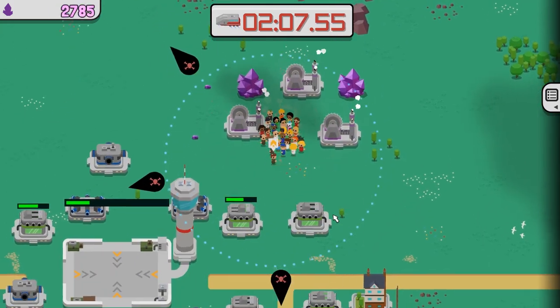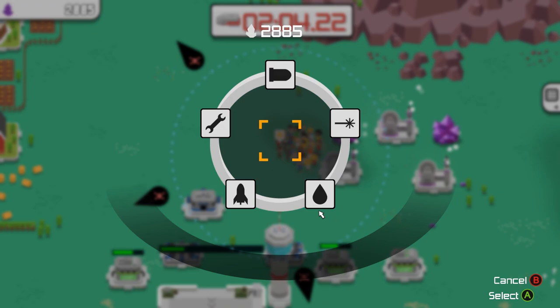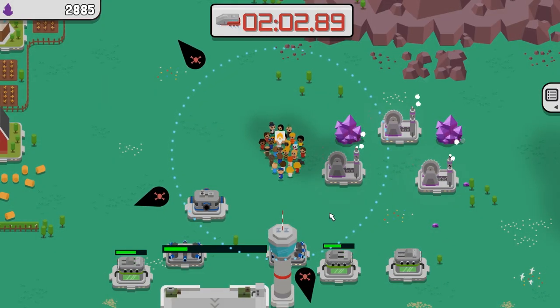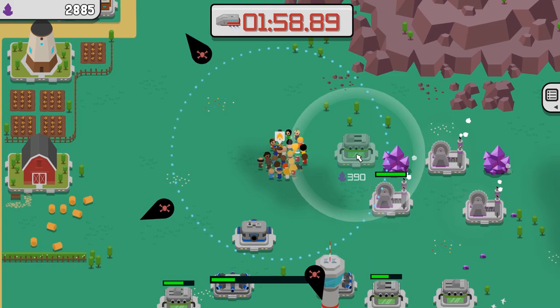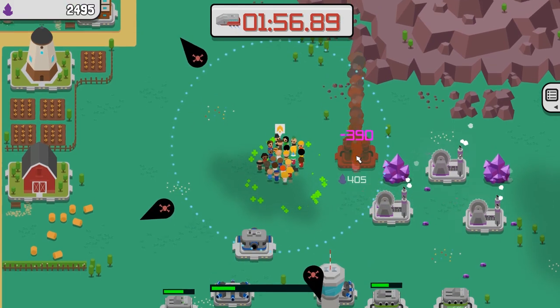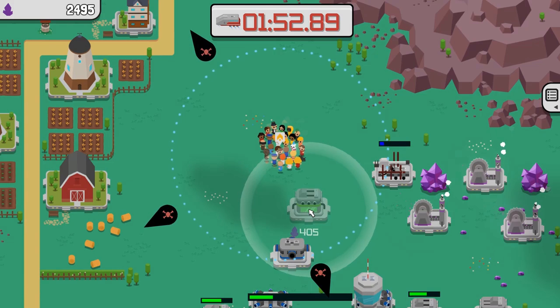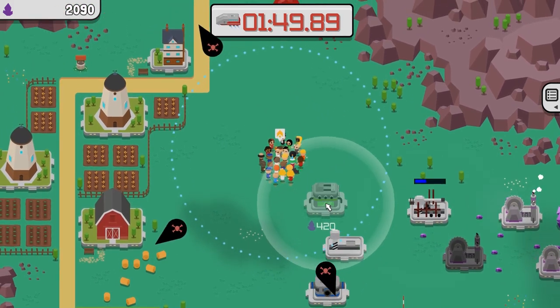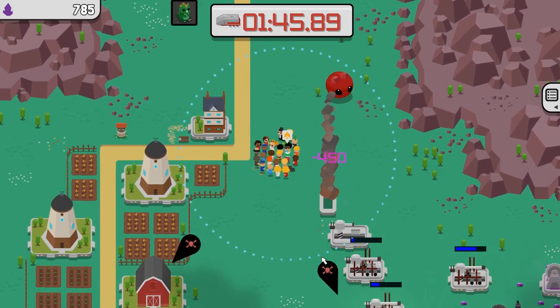It's also a huge problem because you can't reclaim your turrets to build new ones efficiently. The amount of crystal you get back is very small compared to the investment — you're going to kill off like three turrets to build one more. So if you misplace your turrets, since you have a finite amount of resources, you've basically just committed suicide. That is also kind of a broken mechanic.